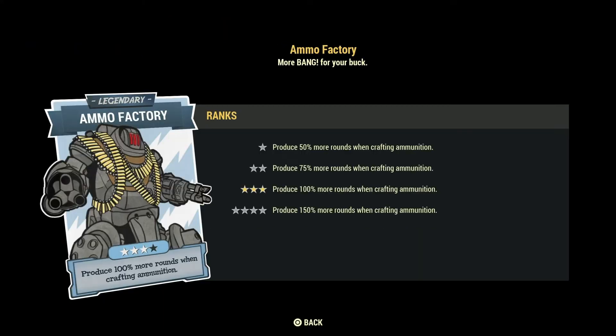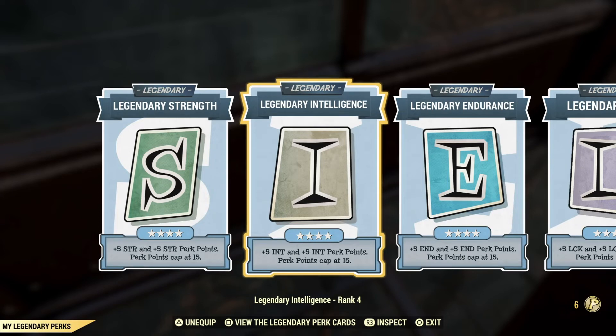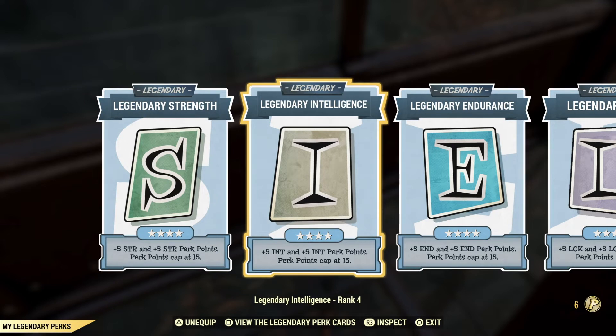Now let's talk about convenience legendary perk cards and the first is Ammo Factory. At max it says produce 150% more rounds when crafting ammunition — you spend the same resources but get 150% more rounds. This is quite useful especially for heavy gunner or commando builds. I recommend having this perk card at least at level 3 or even maxed if you can. Other convenience perks are the legendary stats such as Intelligence, Endurance, Luck, Agility, and Strength — choose whichever fits your build.